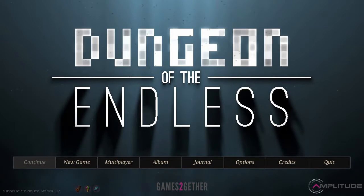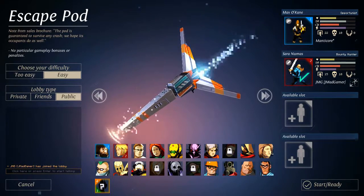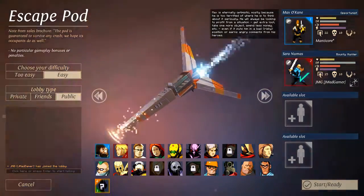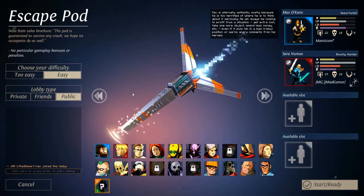Hey you guys, we're playing Dungeon of the Endless, so I would explain this to you, but it is probably better to explain it as we go along. We are crash landing for some reason that we don't know. The developers all sat down and were like, what's a story we can make work? Because we know what game we want to make, but we don't really know how the story fits. That's cool, ship it.